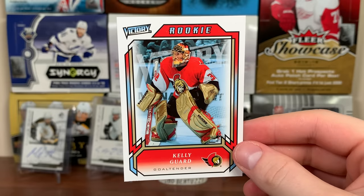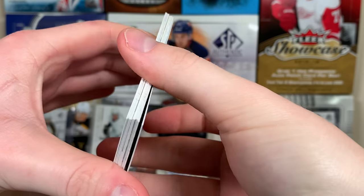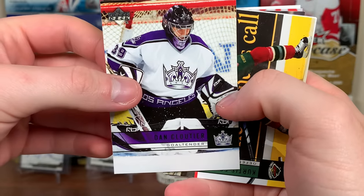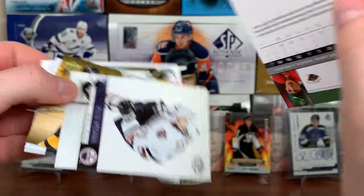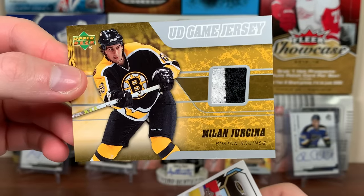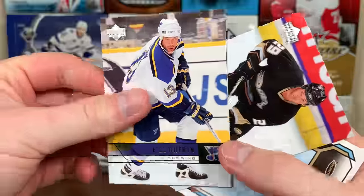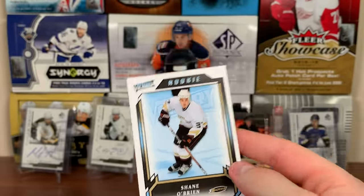Steve Staios, Yuri Novotny, David Vyborny, and Kelly Guard rookie - awesome pads on Kelly Guard there. The Sens didn't make it to the finals that year. This pack feels thick - looks like we do got a jersey here. Oh geez - Dan Cloutier? Please be Phil. It's not a patch - what the heck is that? Curtis Foster... and it's a Bruin but the wrong one. Milan Hejduk - UD Game Jersey, two-color game-used piece. So we still have hope for the Rookie Materials.